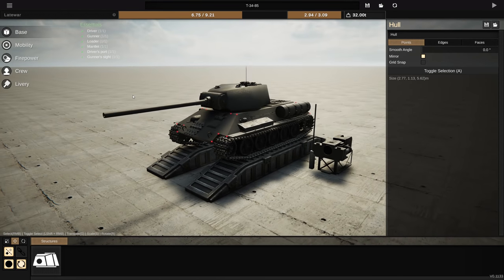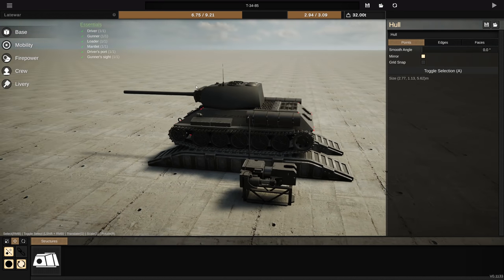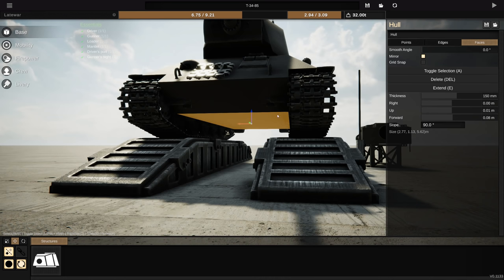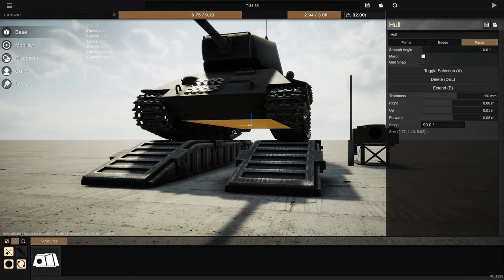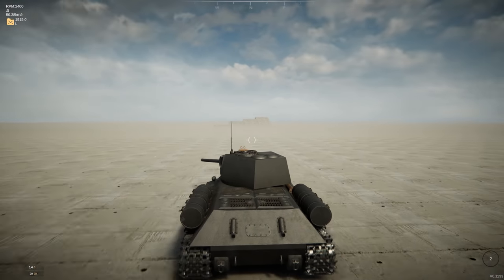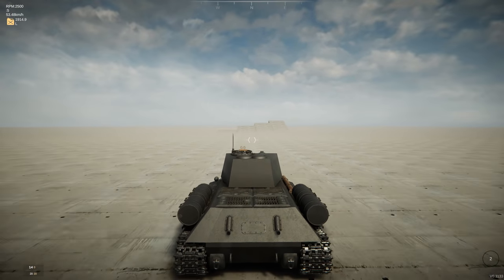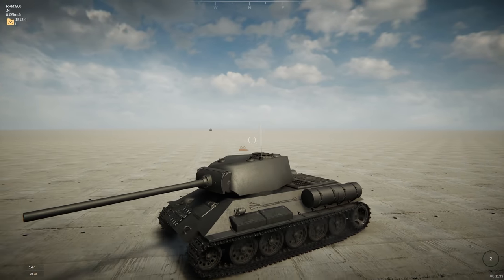I think this looks a lot better than the M4, but it's still a bit rough. I don't think it's scale accurate — the important thing is that it looks right and has the right stats. Even though I think it's too big, it was underweight by 10 tons. The bottom plate is 150 millimeters thick, which is obviously not very accurate, but it definitely won't be dying to mines. For the transmission, I used the gear ratios from War Thunder — it's about 10 kilometers per hour faster than it should be, but it takes a long time to get there. Overall, I think it looks pretty good.